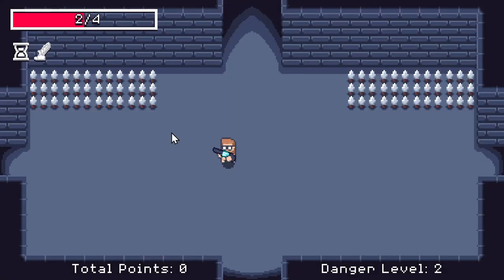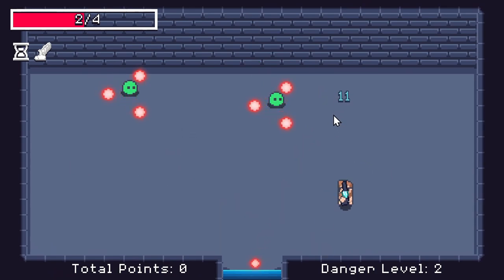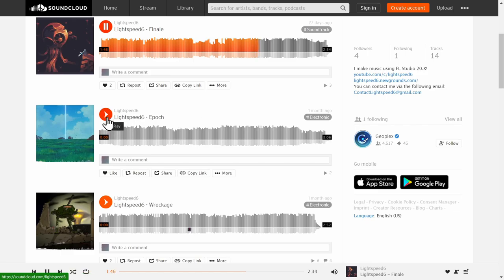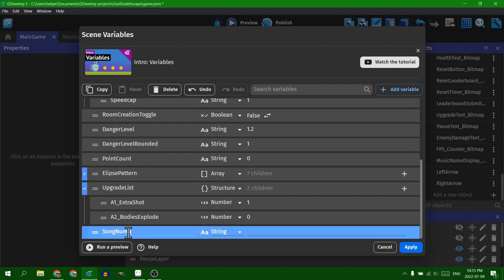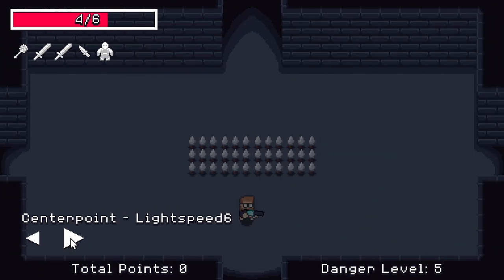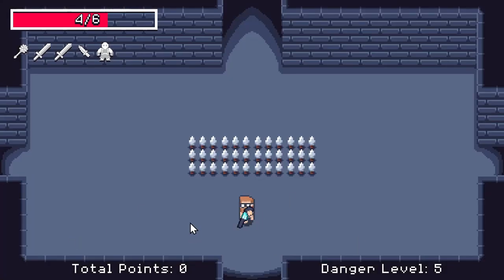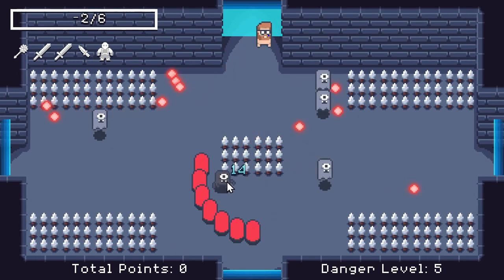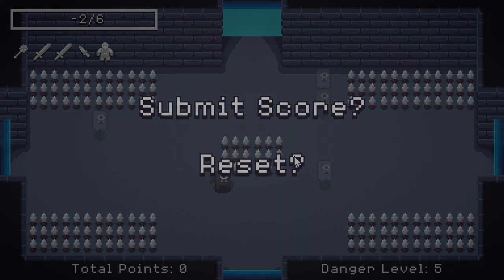Now the game has a lot more variety and it looks better — but now it's time to make it sound better. With the permission of my favorite musician with speed in their name, I went through all of their music and found the ones that work best for my game and added them in. I created a very simple variable that counts from zero to five, and if the variable is set to the number associated with a song, it plays that song. Here's a clip of me with the new music... I am really bad at my own game.